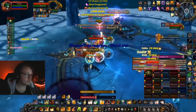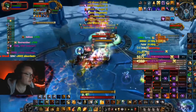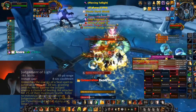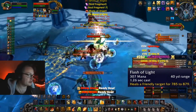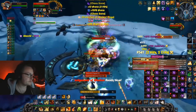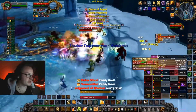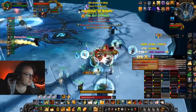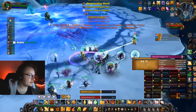Paladins can do more than just bless. We have healing: Judgment of Light and instant Flashes of Light will allow you to help out a little with the healing. Sacred Shield is absolutely broken in fights with small yet constant area-of-effect damage, and of course Lay on Hands — which also has a heal-over-time on crit. Use them as you would any of your Hands.